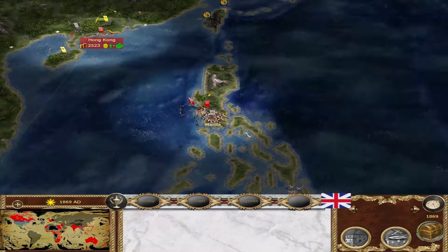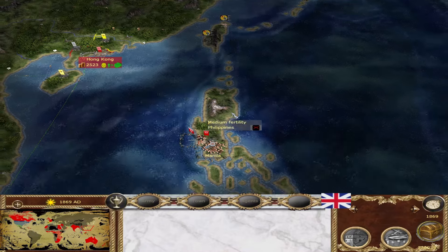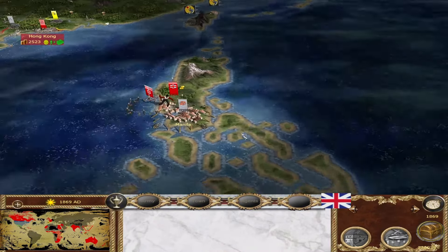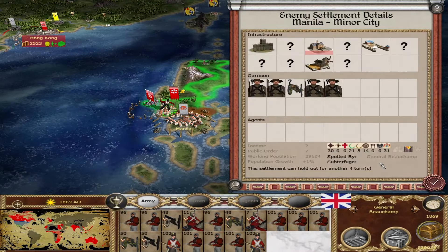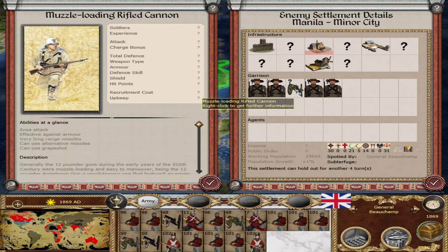This started off as a colony of Spain at the beginning of the campaign. But the Filipinos threw off the yoke of the Spanish, and now we will put our own yoke — a British yoke, a more elegant yoke — upon them. Now, it might be a little bit tricky.